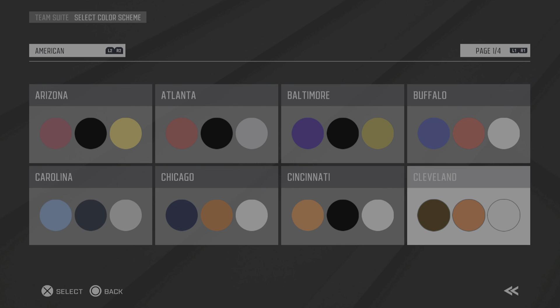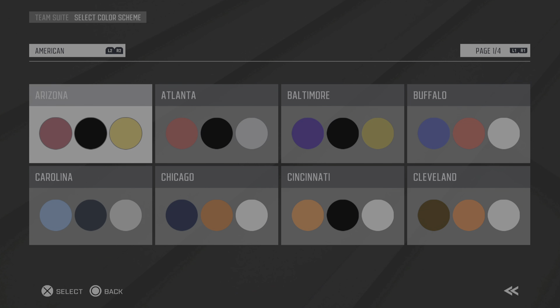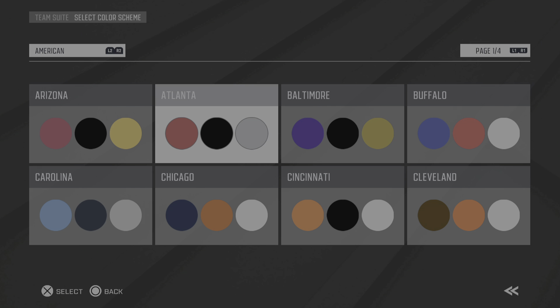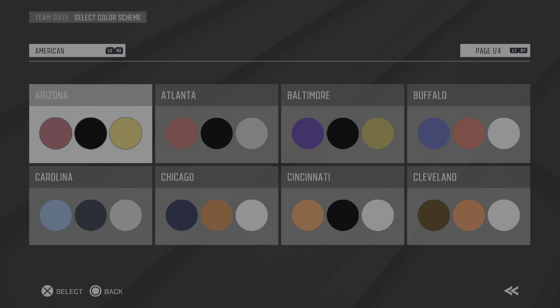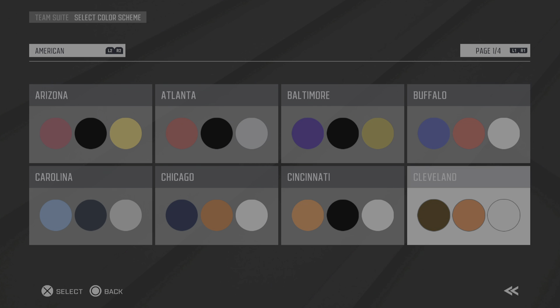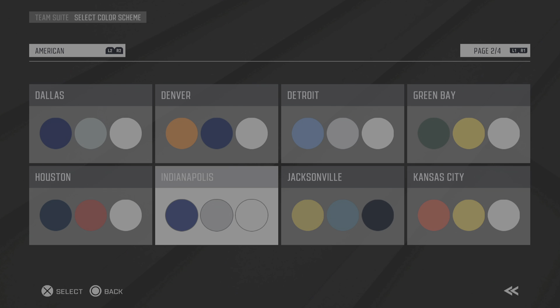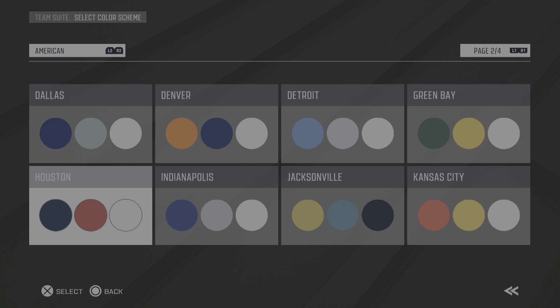This is NFL-based. You've got four pages. So if you want to create the Arizona Cardinals, that shade of red looks a little different to me, and that shade of blue in Baltimore should be more purple. But anyway, you get my point — you have four pages, and these are all without a doubt NFL teams.